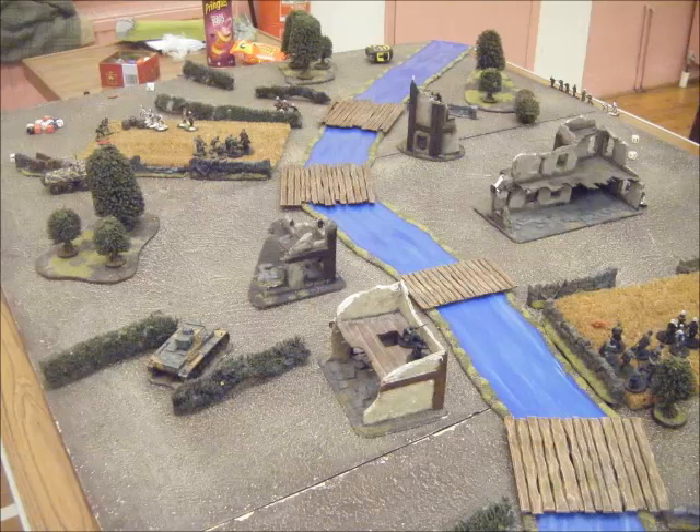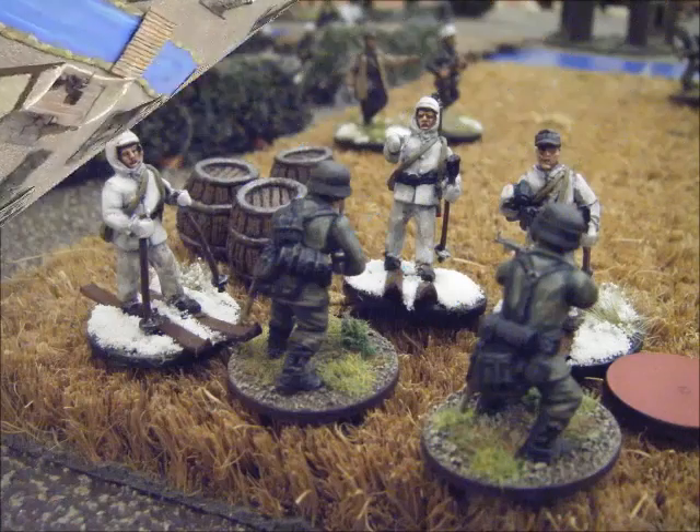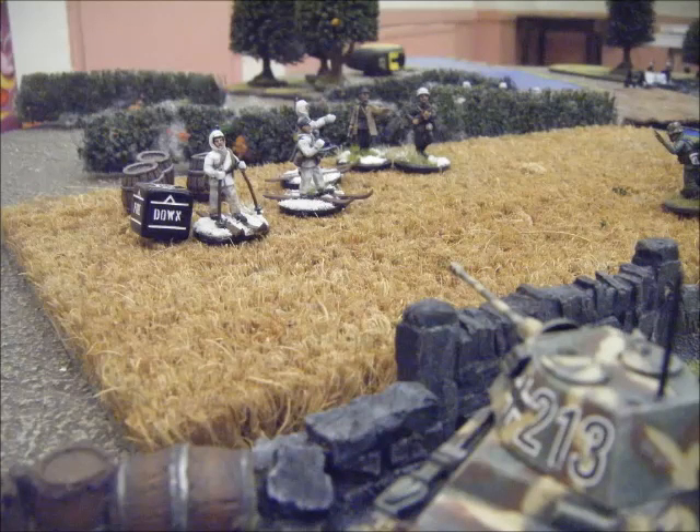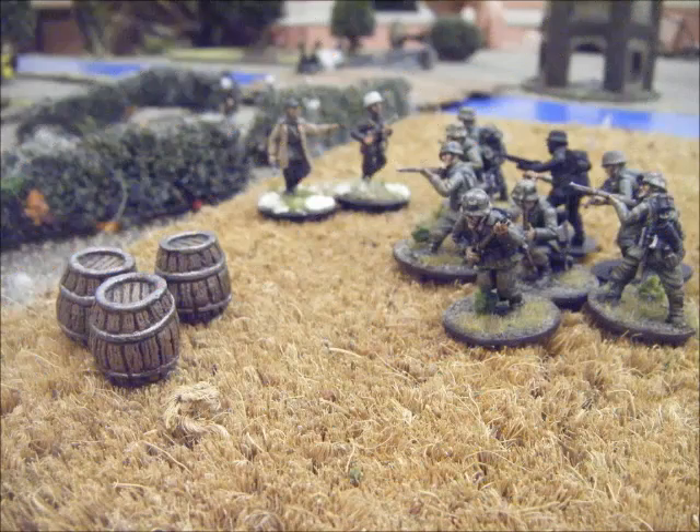The right flank is pretty safe and secure now. The remaining elite Finn team goes in and finishes off my Germans trying to hold the objective. So I pour everything I can from my Puma and from my squad on its way in and manage to wipe them out. I think I actually assaulted them to finish them off — in this game if you win the assault the losing unit is removed, so I did that here.